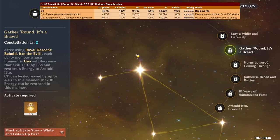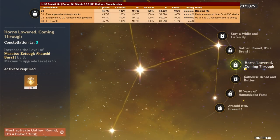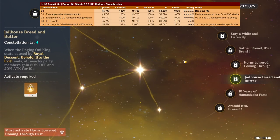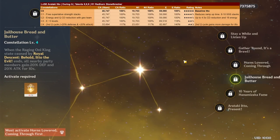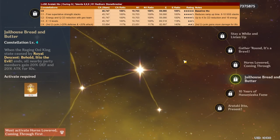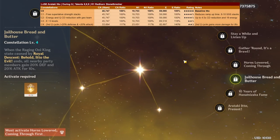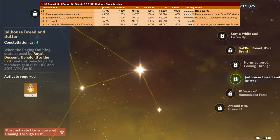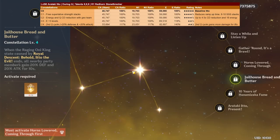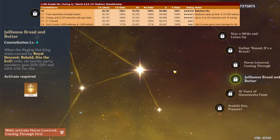Constellation 3 boosts his elemental skill by 3 levels — not a great constellation but it is what it is. Constellation 4 adds 20% defense and 20% attack to the entire party for 10 seconds after his burst ends. One major utility is boosting his own damage for the next Q cycle — the 10-second duration, especially with C2 reducing cooldown, means you will have another 20% defense to snapshot for the next burst activation, plus 20% attack at the beginning of the next burst.